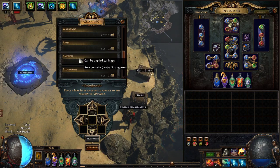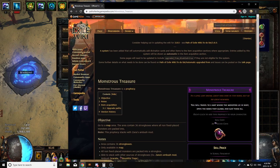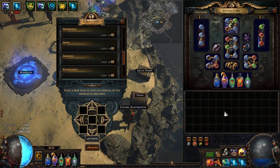Ambush gives you 3 additional strongboxes. It's not the best mod in the game, but it pairs very well with the Monsters Treasure prophecy. Monsters Treasure is a prophecy — similar to Possessed Foe — and what it does is take every single monster in your map and put them in strongboxes.